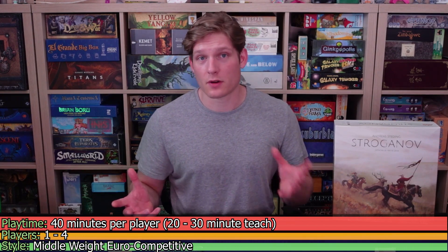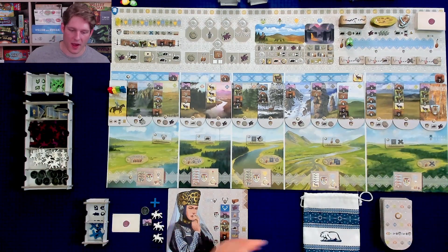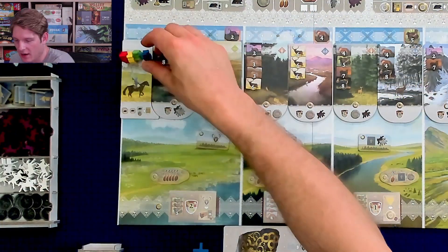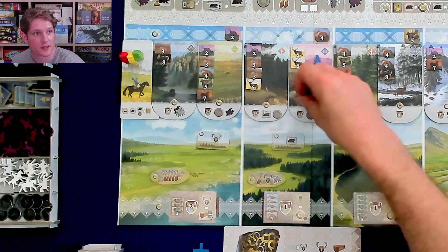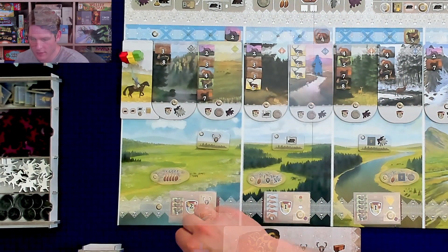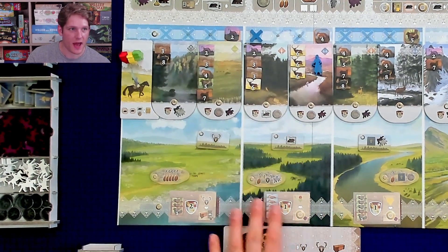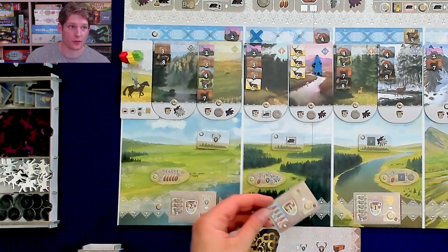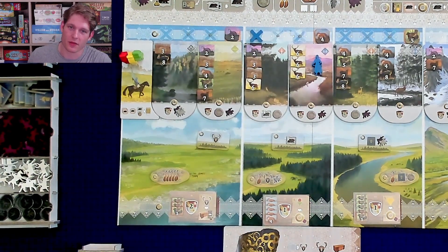In Stroganov, we are members of the Stroganov family, hired by the Tsar of Russia to explore eastwards into Siberia and develop our empire from uncharted territory. We'll take our Cossacks exploring through Siberia, hunting for furs and capturing territory. We can build outposts to interact with villages and encampments, all while fulfilling the wishes of the Tsar. The most influential Stroganov with the most power wins.